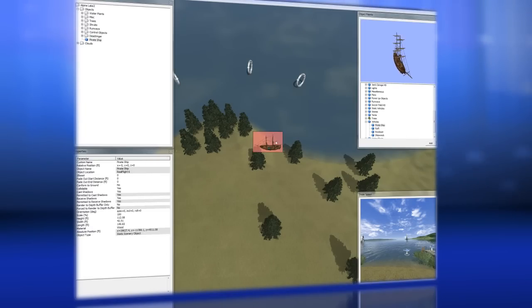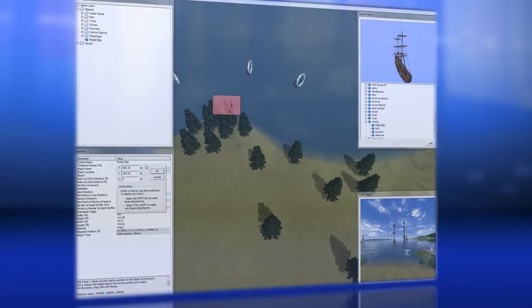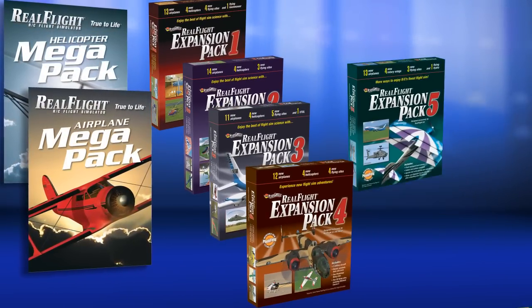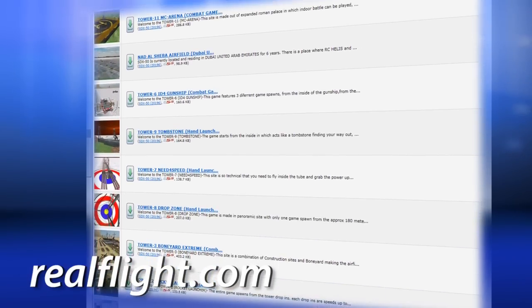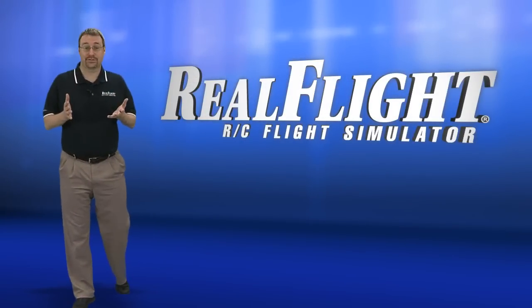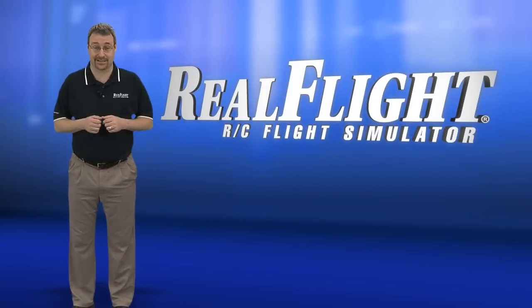Like the aircraft, RealFlight flying sites can be customized with buildings, trees, and other objects. And your options don't even end there. More aircraft and flying fields are available separately in low-priced RealFlight Mega Packs and Expansion Packs, not to mention the hundreds that you can download for free at RealFlight.com. Do the math — there are literally thousands of unique simulations to try out on RealFlight. The possibilities are endless.